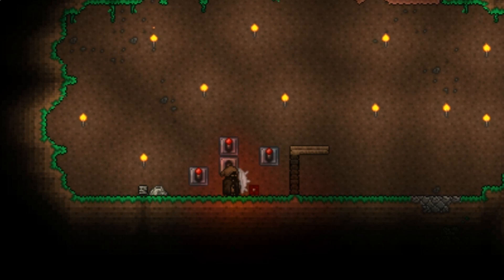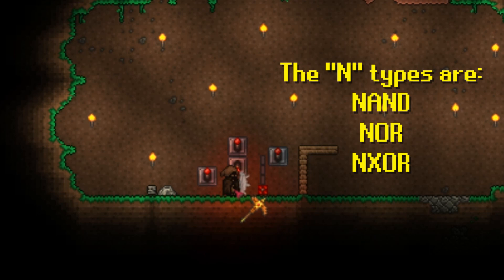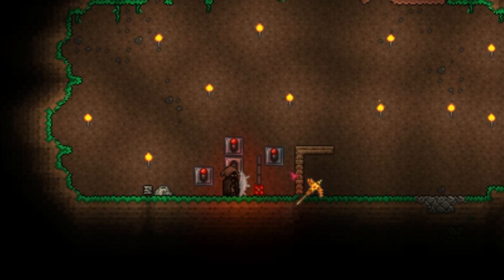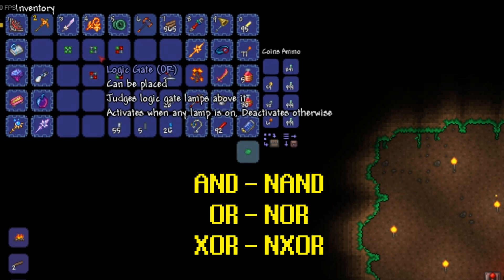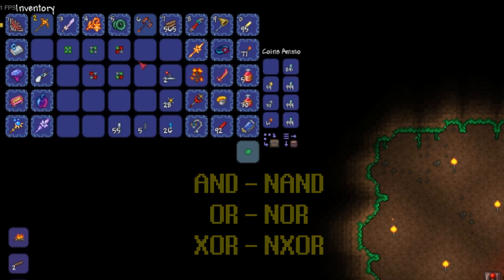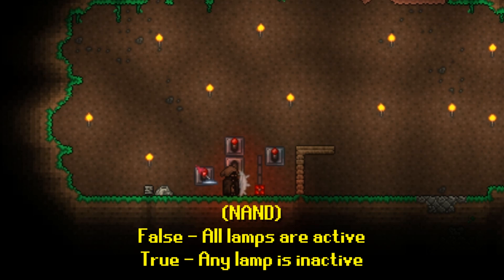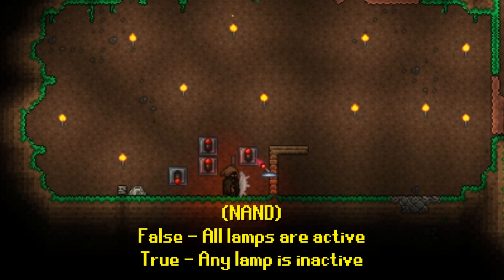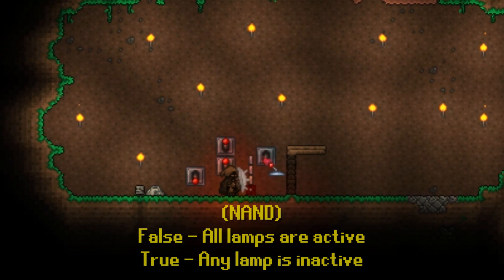I'll explain the NAND gate briefly — once you understand one N-type you'll understand all of them. The difference between AND and NAND has nothing to do with the number of lamps; instead, when an AND gate is true a NAND gate is false, and vice versa — it's the exact opposite. Similarly, NOR is the opposite of OR and NXOR is the exact opposite of XOR. Right now this NAND gate is sending out an active signal, and when I flip this third switch it becomes false. If any of those change, it goes from false back to true.